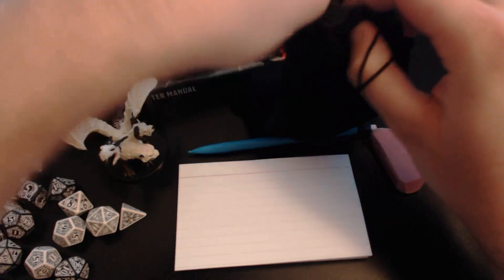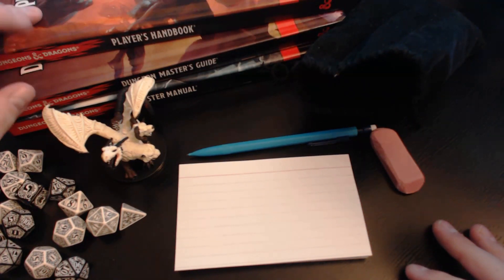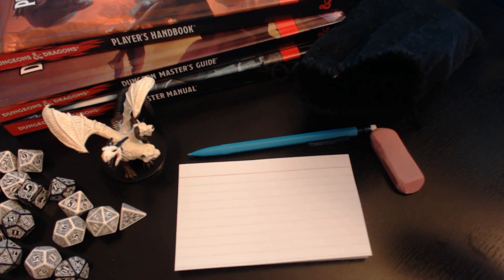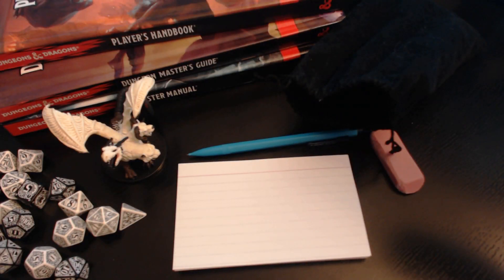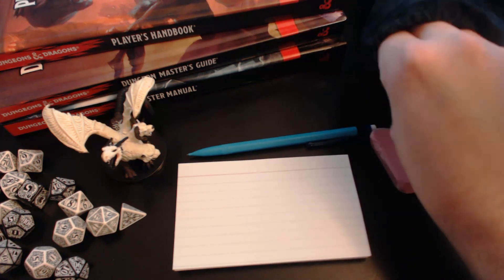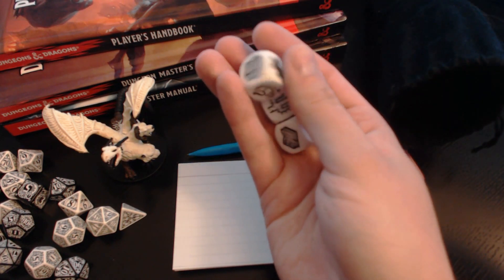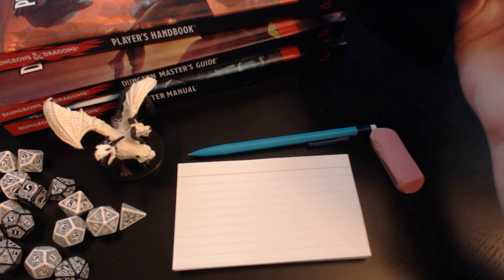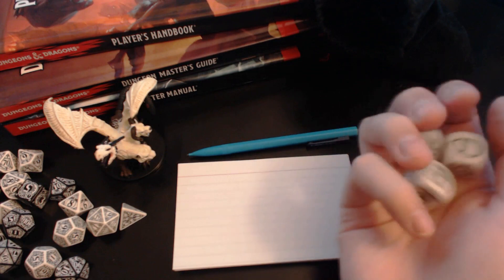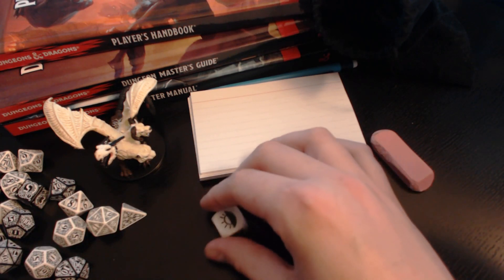The first thing I like to do when starting out with prep is give myself a little bit of inspiration. This might be something as simple as rolling some tables in the Dungeon Master's Guide, looking up some ideas online, looking at a pre-written module, or delving into my little notebook of notes and encounter ideas. Today I'm going to be using one of my favorite tools that I get a lot of use out of — Rory's Story Cubes. These are little six-sided dice with symbols on them. I've got a big bag of them with a couple different sets. I like to grab a handful, give them a little roll, and use the images to try and inspire myself.